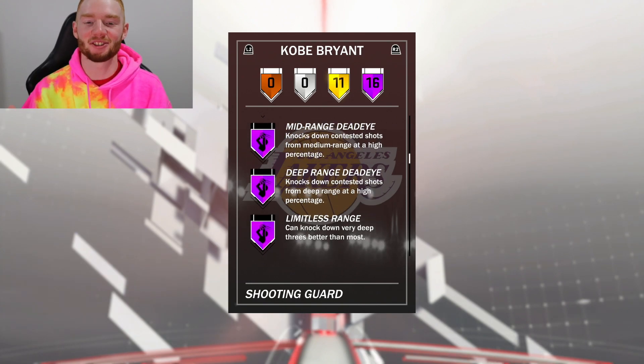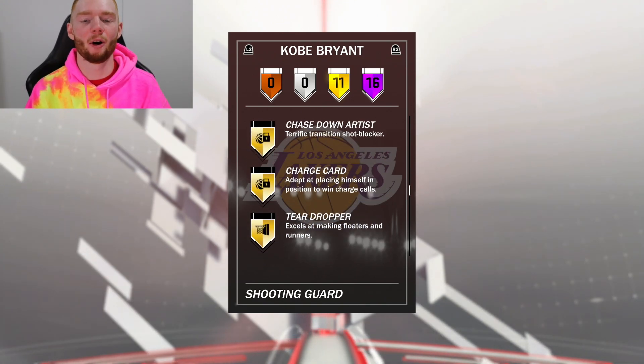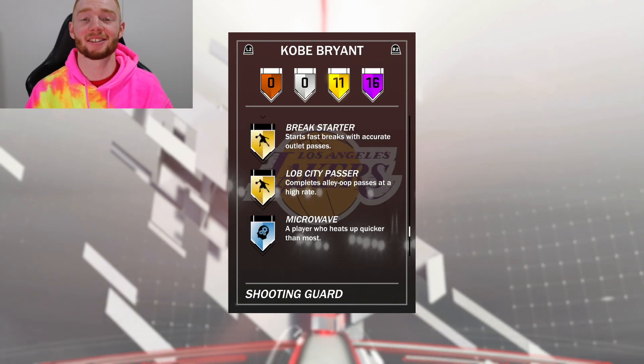Look at all the finishing and shooting badges combined — that's just going to make him so good. He also has 11 gold badges including ankle breaker, break starter, and lob city passer. I'm so happy I was able to pull him because I wouldn't have been able to get this gameplay as fast as I did.